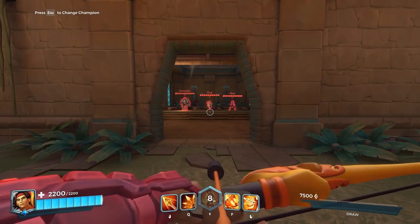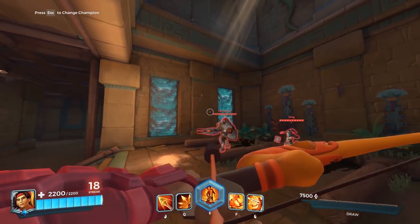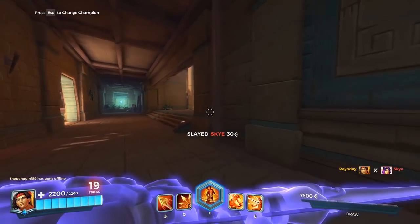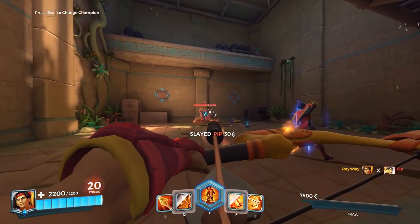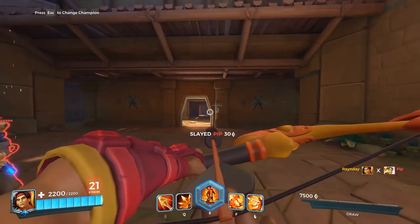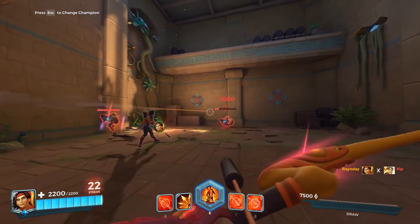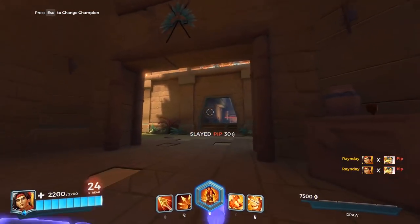Sha Lin's fourth ability, Withdraw, gives a whole new meaning to the idea of an invisible best friend. Using this skill makes Sha Lin jump back from where he is facing and go invisible, leaving a mirage of himself for three and a half seconds. Sha Lin will stay invisible for two seconds unless he takes enough damage or uses an ability before those two seconds are up. This ability is already really useful for surprising enemies, running away from tight situations or unfavorable matchups, and buying time for your teammates by stalling out objective fights. However, when using the Desert Shadow legendary, Sha Lin can stay in stealth for up to five seconds, while gaining 30% bonus damage on his first shot from stealth. The shot has to happen while he's in stealth, which for an enemy almost makes it worse, as they'll never be able to see it coming.